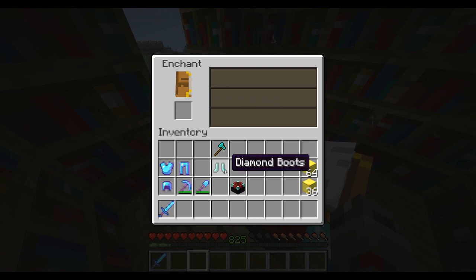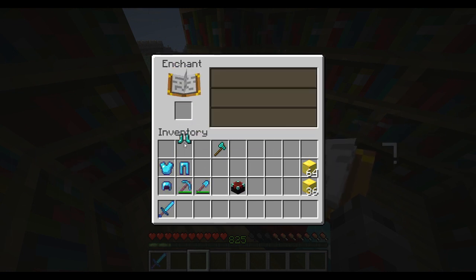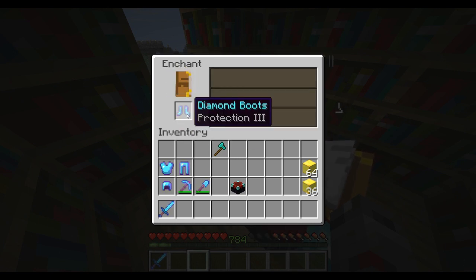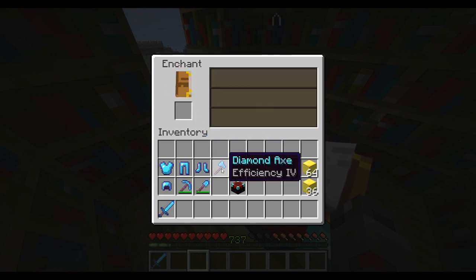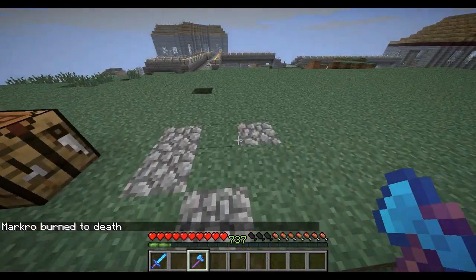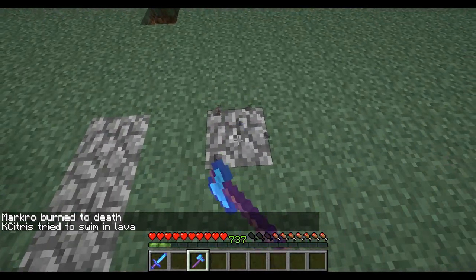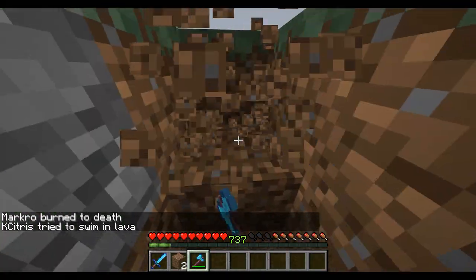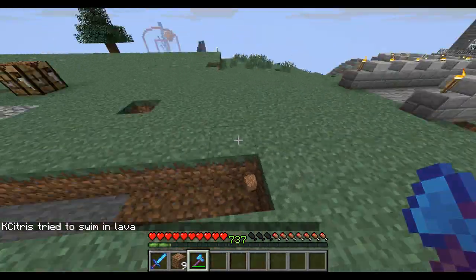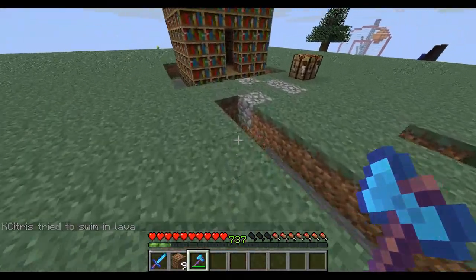At level 44 I got Unbreaking 2 — I feel a bit scammed but you rinse and repeat. If you're not granting yourself levels this may take a while. Oh, Efficiency 4 — so Efficiency on an axe actually destroys wood really quickly even though it's not a shovel.